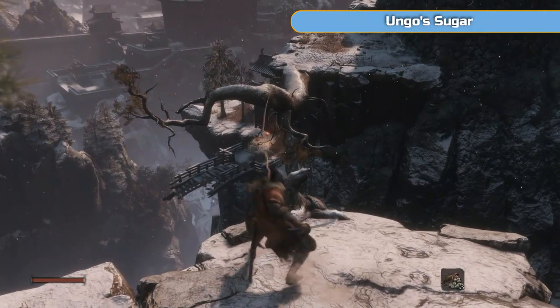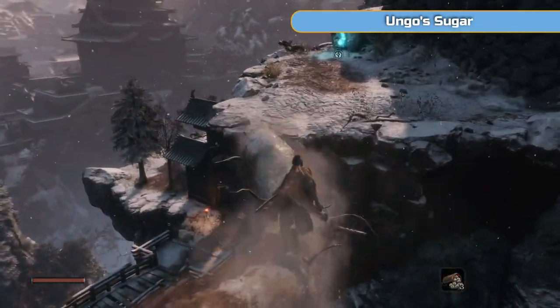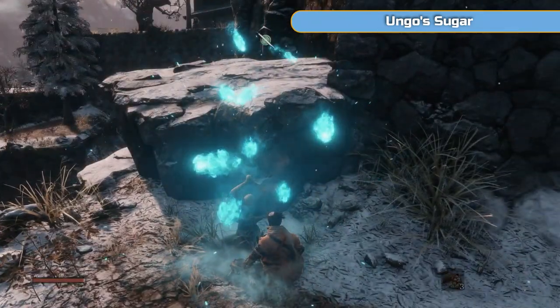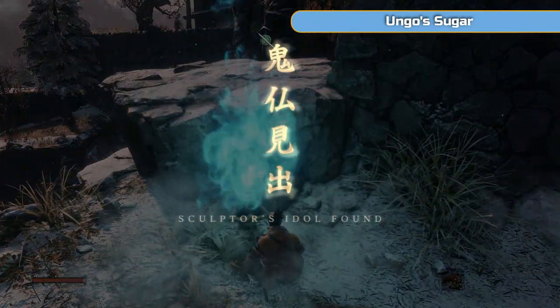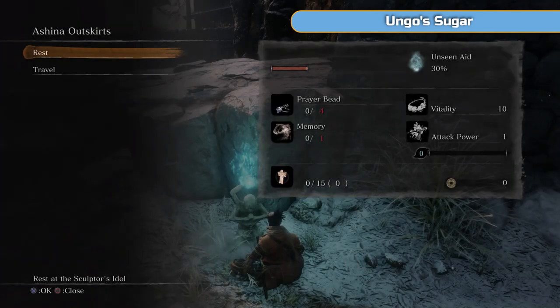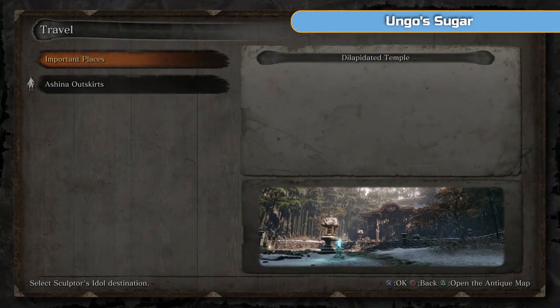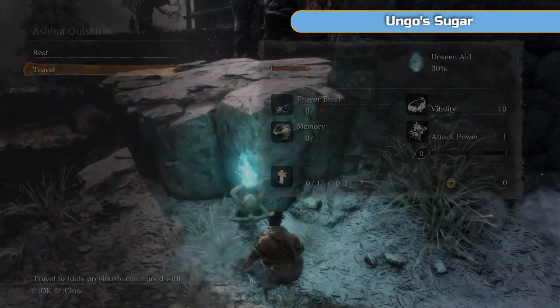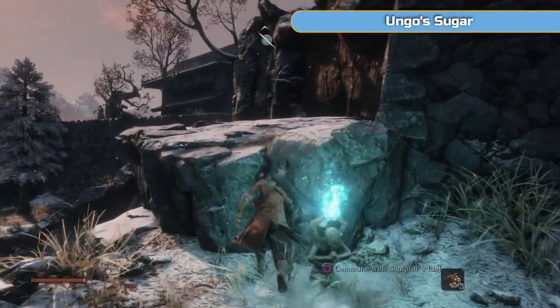So this is Ashina Outskirts. Pull yourself over here and this is our second Sculptor's Idol. We're just going to rest at this — that opens it up — and now we can travel between any Sculptor's Idols that we have opened up. We only have two: the dilapidated temple and the Ashina Outskirts one. You can freely move between them, there's no cost for doing it, which is great.